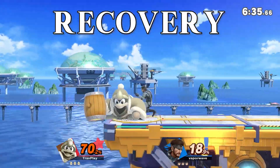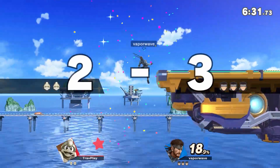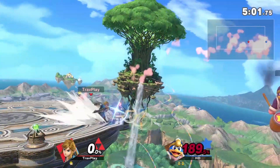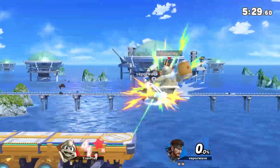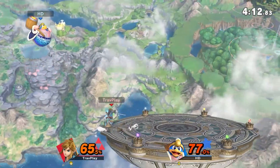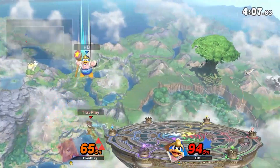King Dedede's recovery is good vertically, but abysmal horizontally. His up special has some heavy armor on the way up, which makes it hard to edgeguard. But if you can hit him with a projectile before he gets below the stage, he'll be in a world of trouble. Also, watch out for when he sticks his Gordo on the side of the stage — it can stay there and hit you multiple times. As long as you avoid his Gordos and inhale off stage, you can jump out there and stop his horizontal recovery.